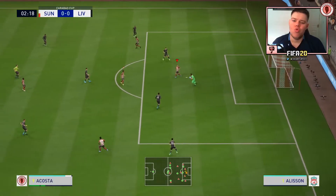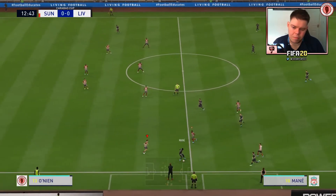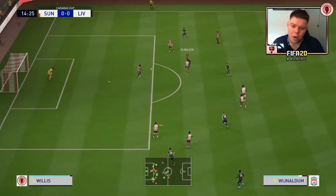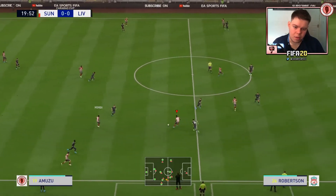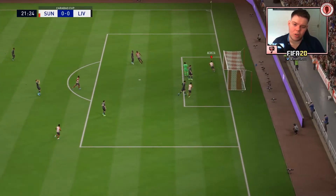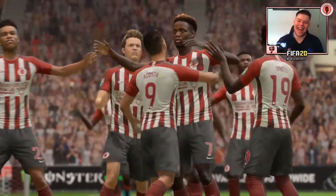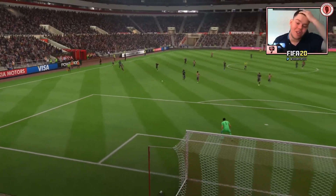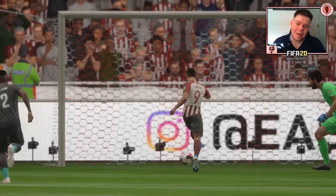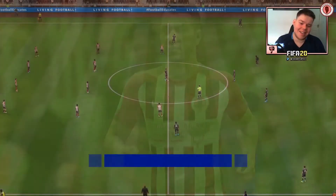Two minutes in and we've already had our first chance — Amuzu running at Henderson. Mane gives it back, Henderson flicks it for Firmino who's beaten Molander, but good hands by Blackman. Mamba gets a lucky bounce, Greenwood slips it through — sweaty goal, Luciano Acosta, 1-0! I really don't care — I will sweat if I have to. The pace of our front four is just incredible; Liverpool cannot handle us.